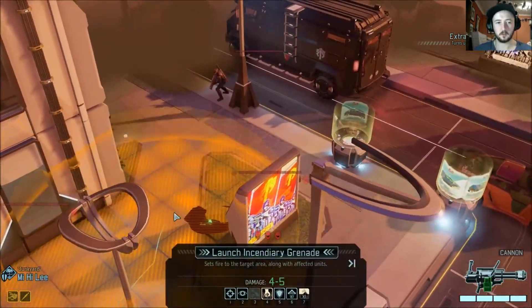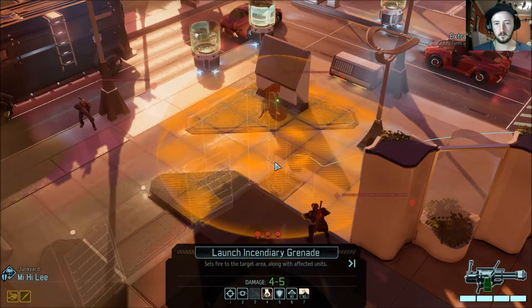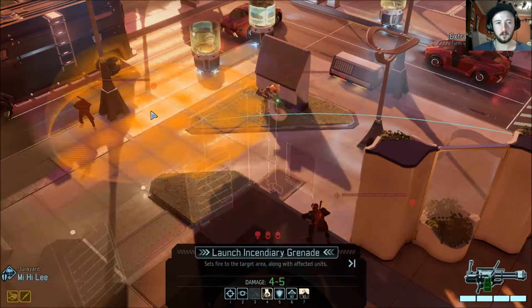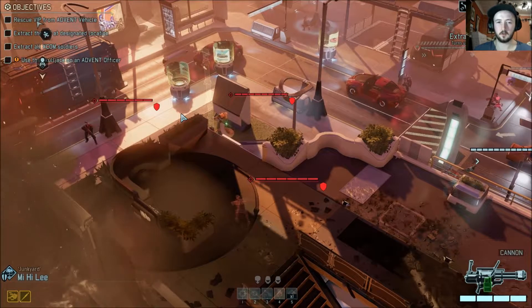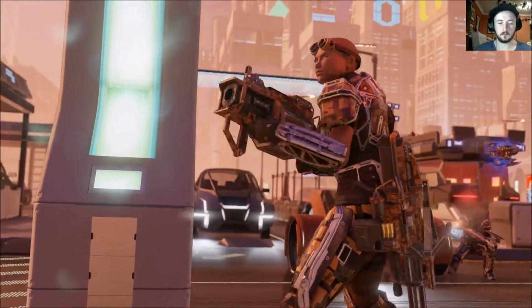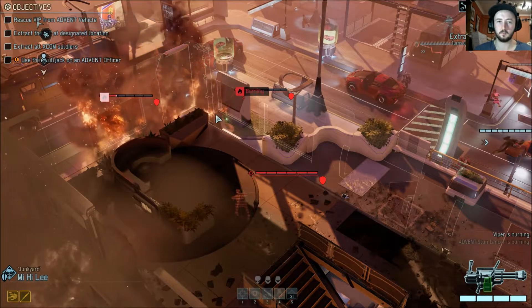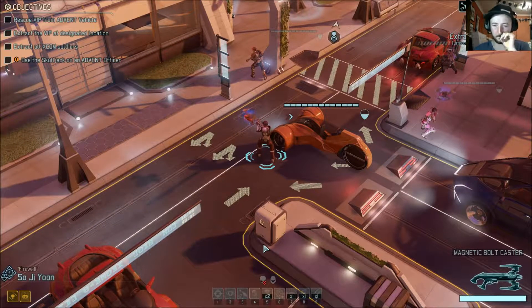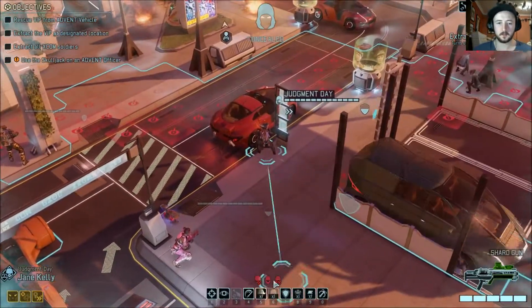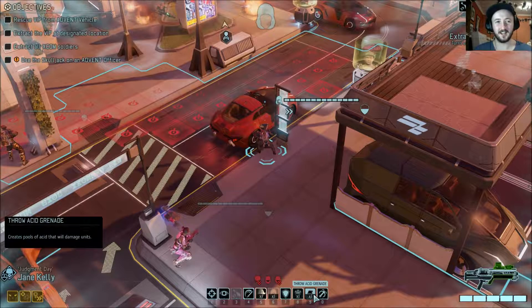We're going to launch the incendiary grenade. We can hit both of them, so that's what we'll do. We might have to use the Mimic Beacon so we don't get shots from the other stun lancer — these two will probably die. We'll reload Firewall. Actually, she doesn't have a Mimic Beacon — she has the acid grenade.